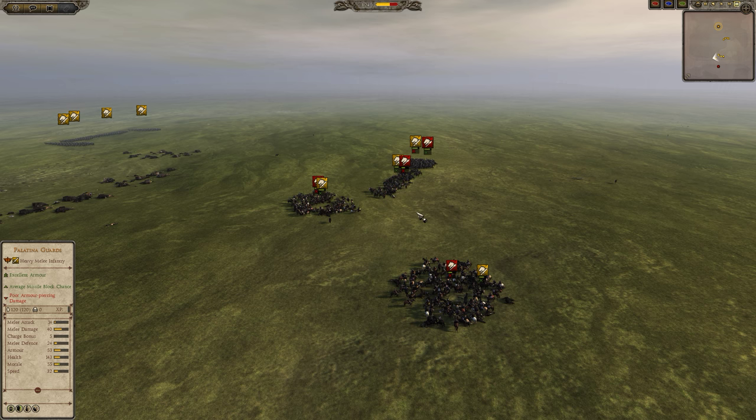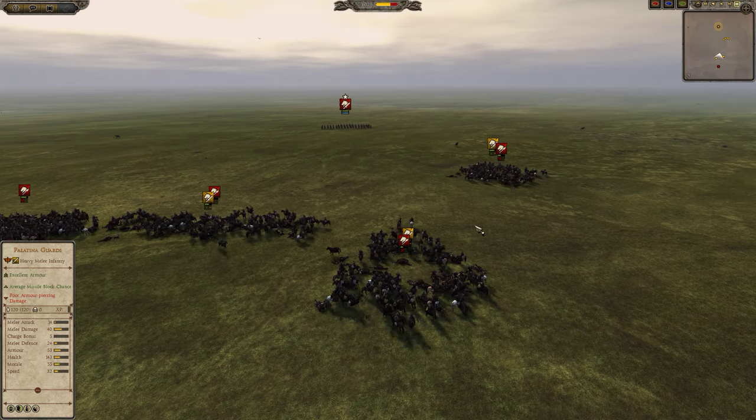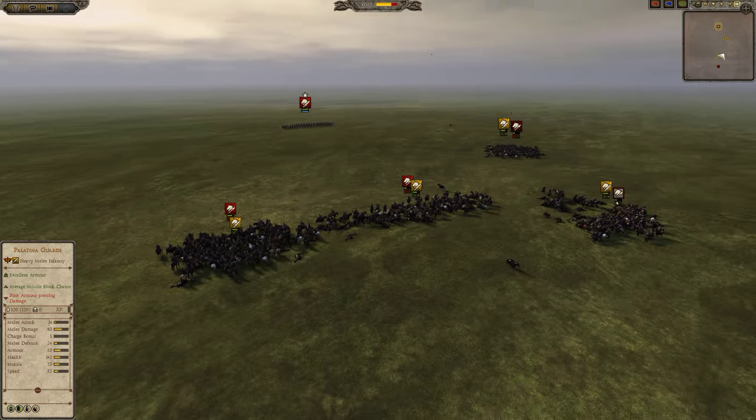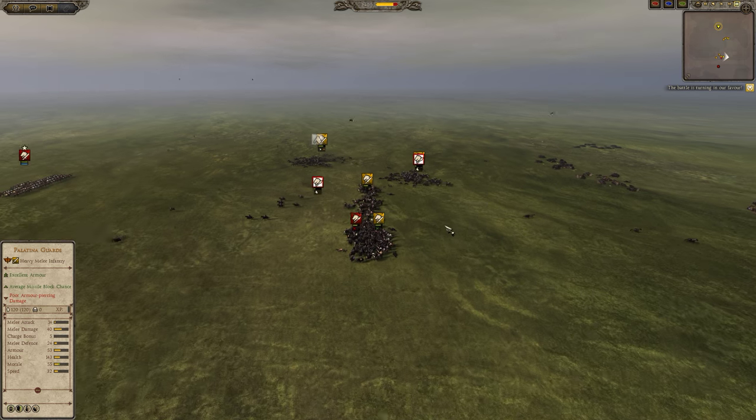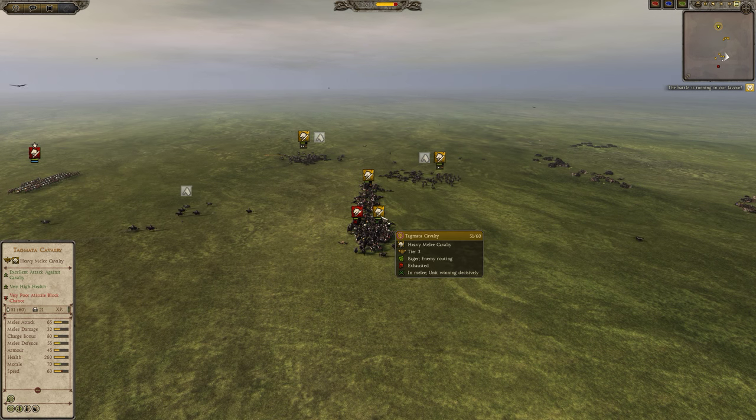They destroy elephants, they destroy shock cavalry, they destroy melee cavalry. The only thing they cannot destroy will be braced spearmen. Braced elite spearmen will defeat Tugmata cavalry.